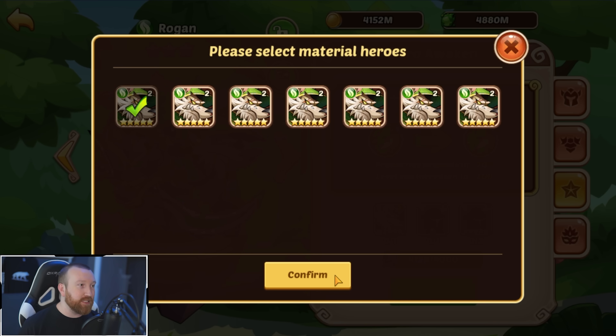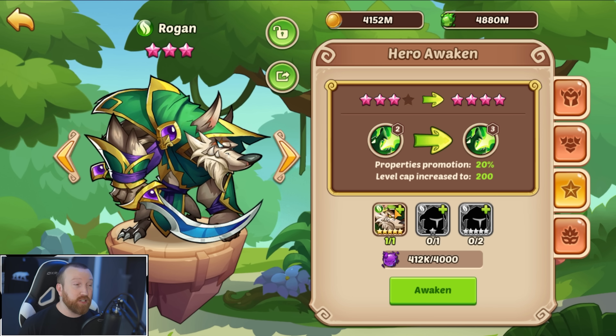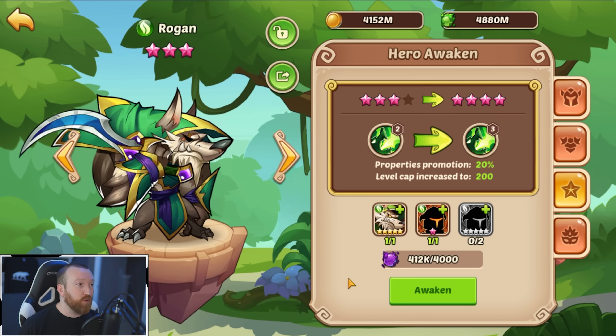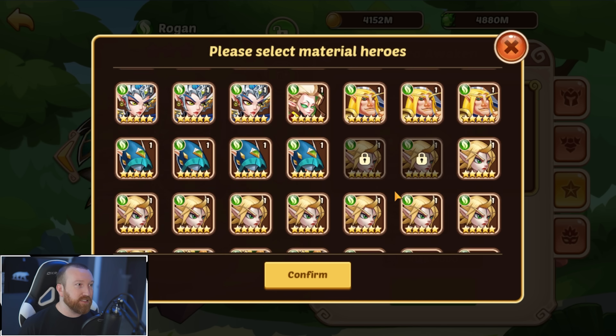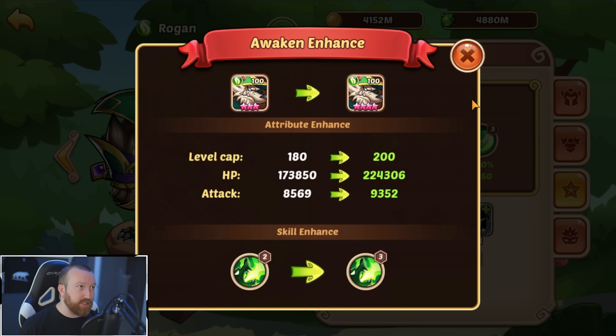After that, we're going to need our next copy of Rogan to make a nine-star — this is going to be the third copy you will need. Grab another six-star, and then the last two five-stars we are going to have to pick right here. That brings him up to nine-star.